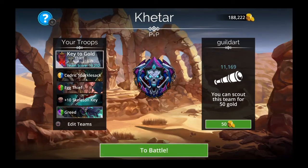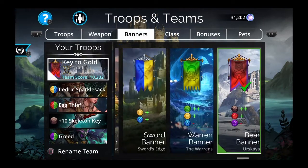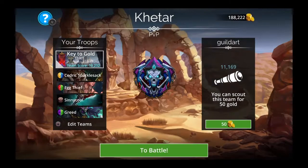The banner I like to use is the Bear Banner from Urskaya — plus two brown, plus one red, minus purple. We want to get the Key up as fast as possible, we also need red for Egg Thief. We don't need purple because Greed starts with full mana and we only need to cast him once. Bear Banner on the Key team.